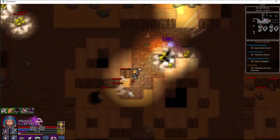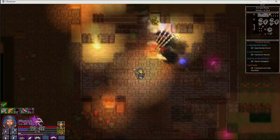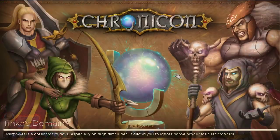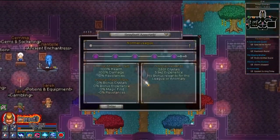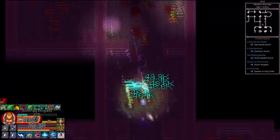Leveling doesn't stop when you beat the campaign. You'll probably be level 60 to 80 unless you did a lot of side farming, and speaking to Tinka will open up his domain, the endgame area of this game. This is where you'll be doing a lot of randomly generated anomalies to start to get the rest of your levels.